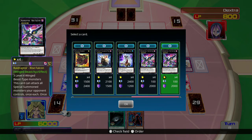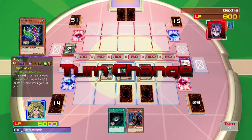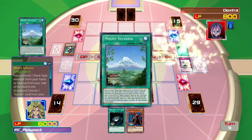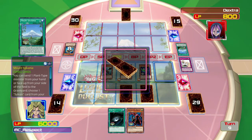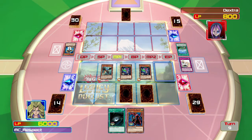Phantasmal Dragon requires three level four Harpy monsters, but this one only requires three level four winged beast type monsters. So if somebody special summons something - like a 3000 attack monster - I can summon Raid Raptor who'll have 3100 attack, and then he can also attack all special summoned monsters. That's really strong.